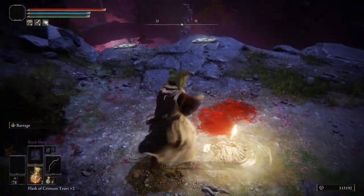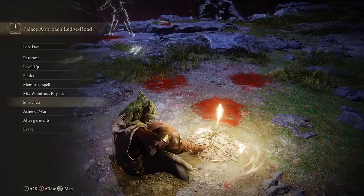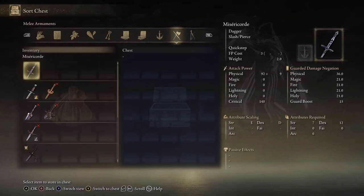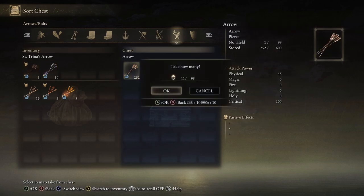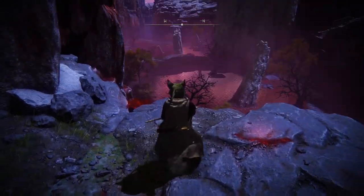You can move directly from the Site of Grace and shoot it, which makes it fall and saves time. Go to the Site of Grace, go to Sort Chest, go to the arrow tab, which you can see right here. Then press triangle and you're going to get those extra arrows that got stored away in your chest. Choose how many you want to bring over and we're going to do max.